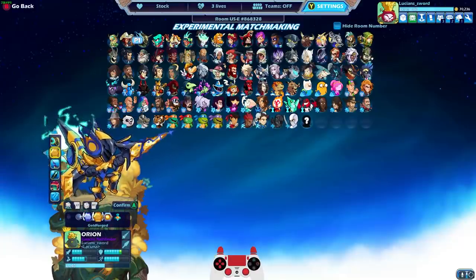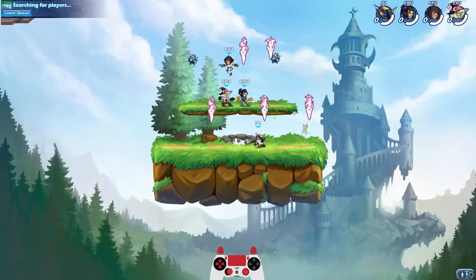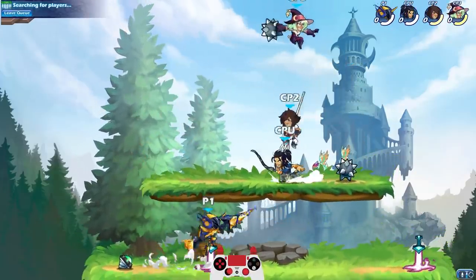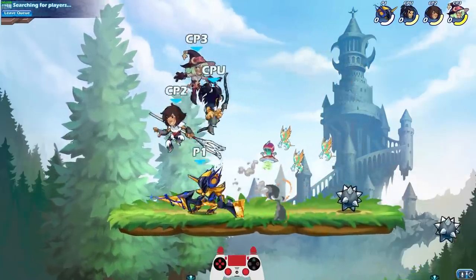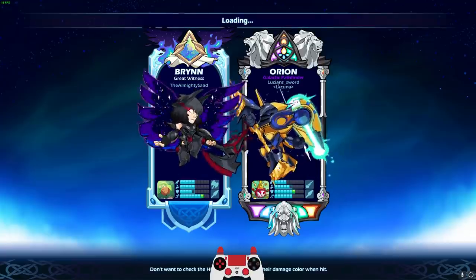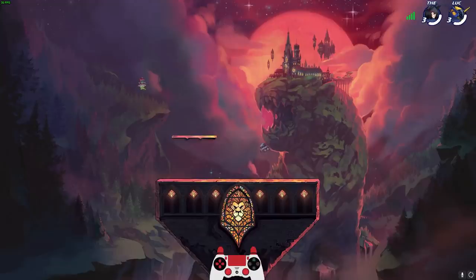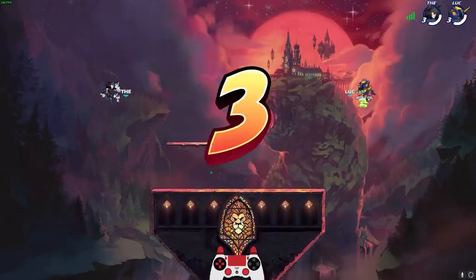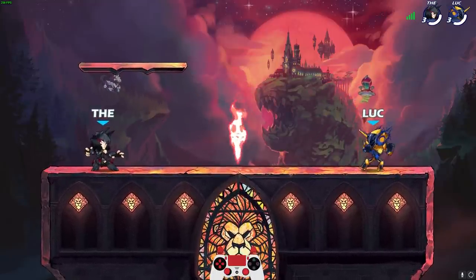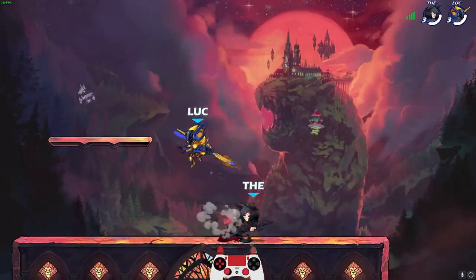Gold Forge is probably my favorite looking version of Orion Prime, and it looks so good. Not only did we get Orion Prime — we got Gold Forged Orion Prime! Alright, here we go. We're going against another epic skin — the Brynn epic skin. I forget what it's called, it'll come back to me. It was a Tier 85 skin of a previous battle pass. Aurora Brynn! That's what it's called. I knew I would get it.